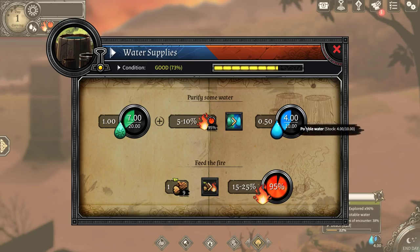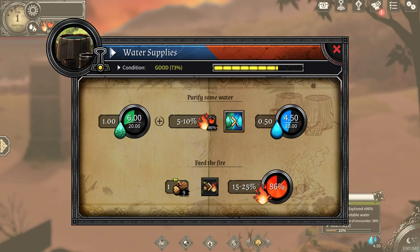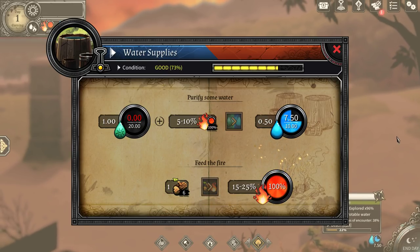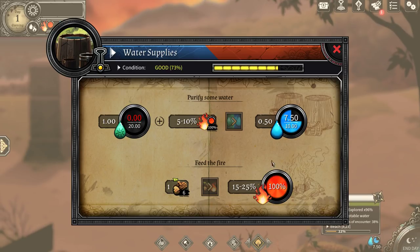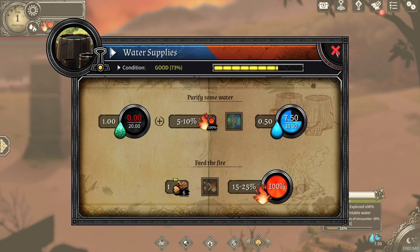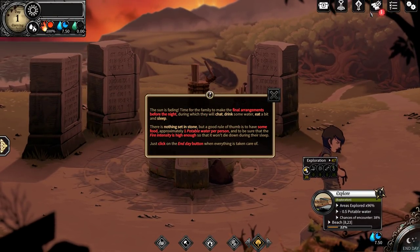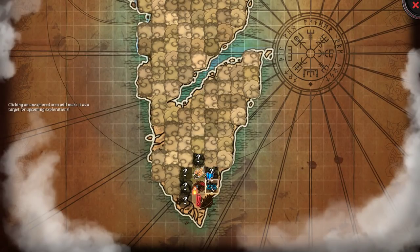Let's go to fire resource management and add some wood. We've got four potable water — that's one for each person. We'll go ahead and make a little bit more. We've got seven and a half potable water — everything seems good. Let's check out this new area while we have the chance.